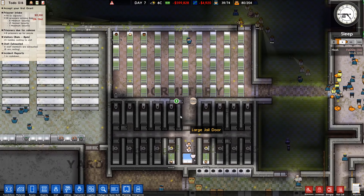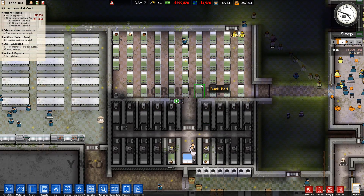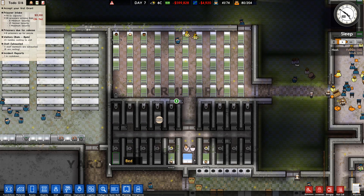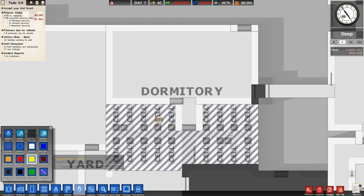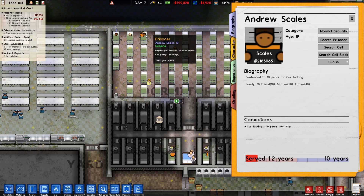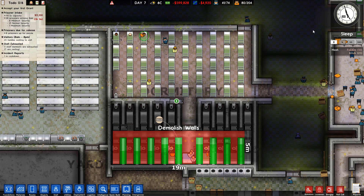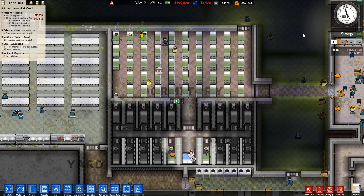Kitsch is currently in the process of making a torture zone, basically. We had a thought together as well — we're going to deploy this area as protected custody only, and then we're going to pick and choose the people who come in here. All the guys sleeping in these beds right now, I'm going to make them protective custody. Can you — if you select a prisoner — make them protective custody yourself?